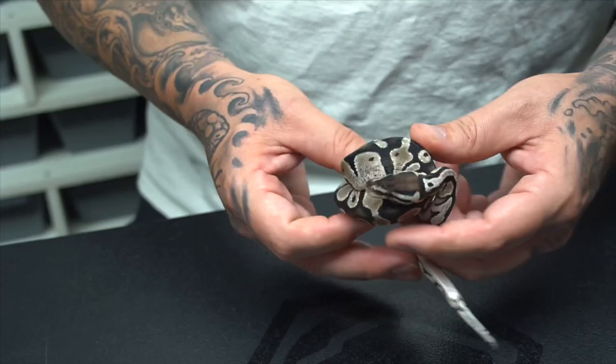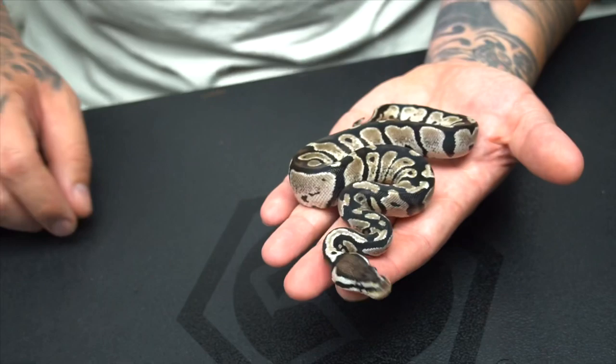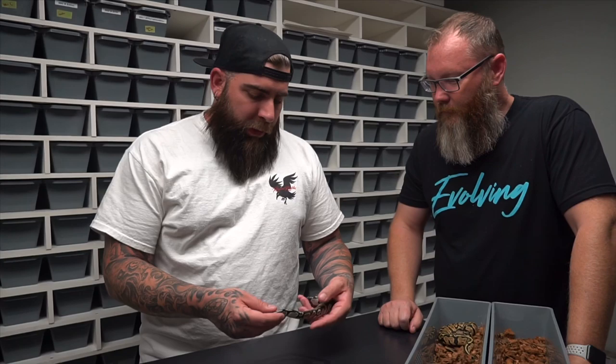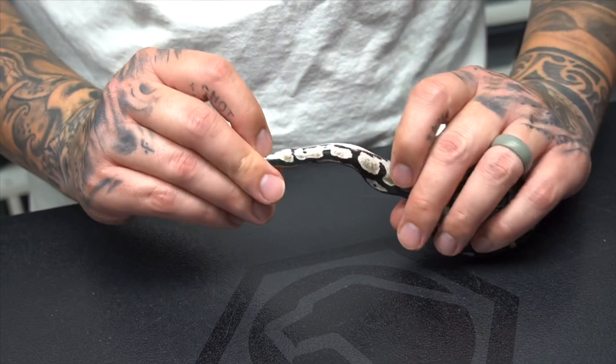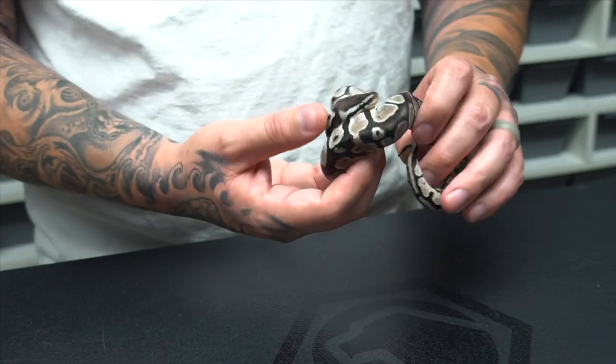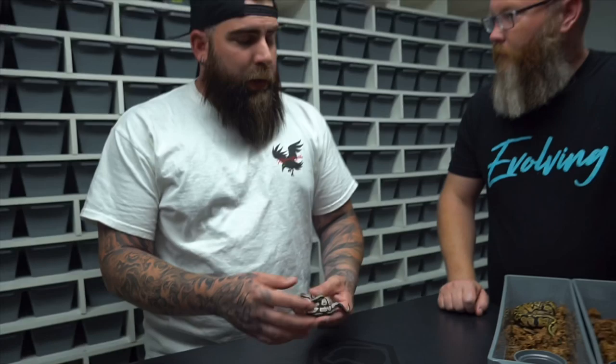Pastel tiger — just shines it up a little bit. 50% het hypo, 66% het pod. This is a girl, and if you notice, people talk about track marks for het pods — you can kind of see some track marks coming up the side here. That's a pretty good indicator that she's probably het pod. So there's a good chance she's going to prove either het hypo or het pod. She's going to stay here — we'll hold onto her for a few years and find out.